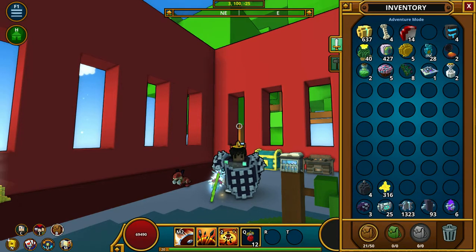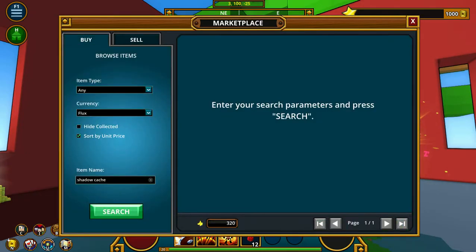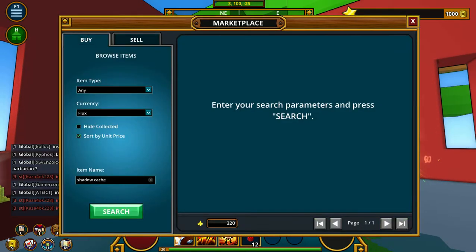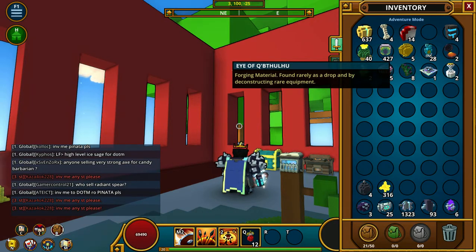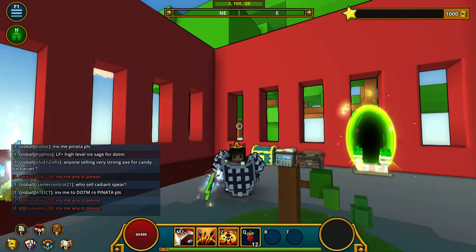I would honestly say it's definitely worth it to sell them rather than open them. As I'll show you right here, you can get about 525 each, so we would have about twenty-five thousand right now if we sold all of those. Whereas opening them, these are only three thousand and the eyes are about ten each, so we really didn't make much profit there.